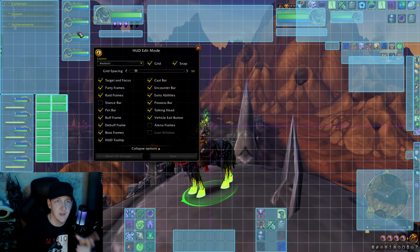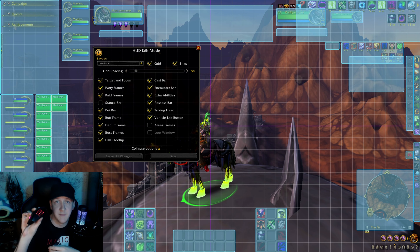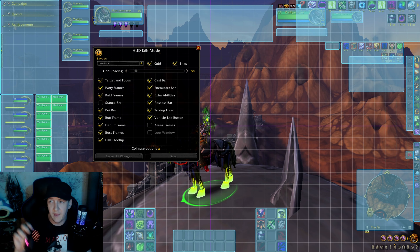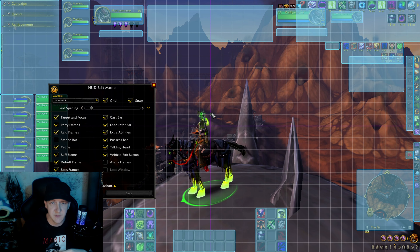I've got all my raid information over here — party health, everything we need to know, quests, achievements up on the top left. Chat is just right behind me, pretty standard. I've got my buffs and debuffs up here. My action bar number one is over here because I have the buttons programmed on my mouse, one through twelve. I'm just so used to them that I know what buttons to press and I know the timing of the cooldowns, so I don't really need them in front of me — they just hang out to the right.